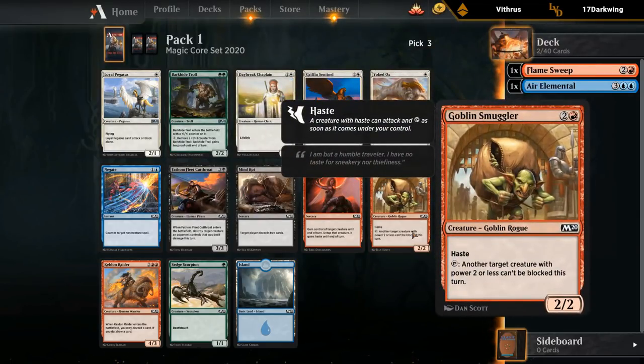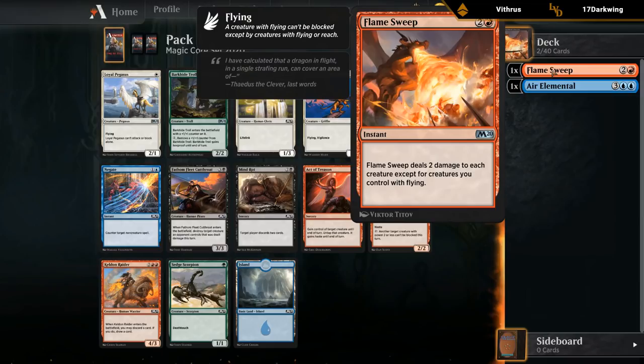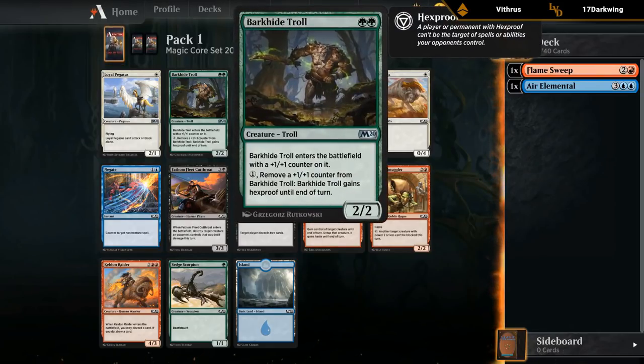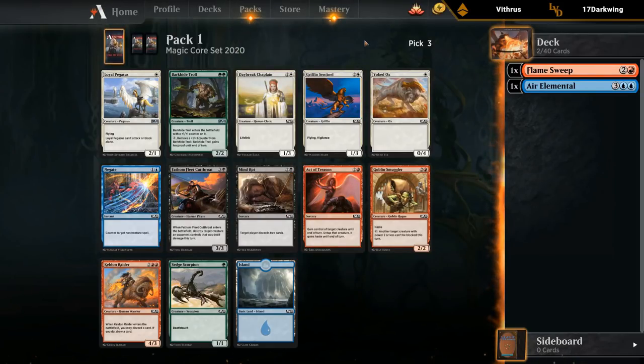Smuggler keeps us in red for the Flamesweep. If we take Pegasus, we could potentially pivot into a blue-white flyers deck. If we take the Troll, we're probably looking at a blue-green elemental deck, potentially splashing red for Flamesweep. All three picks are defensible. We'll take the Troll and try it out.